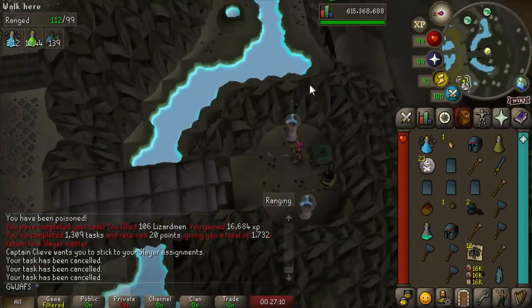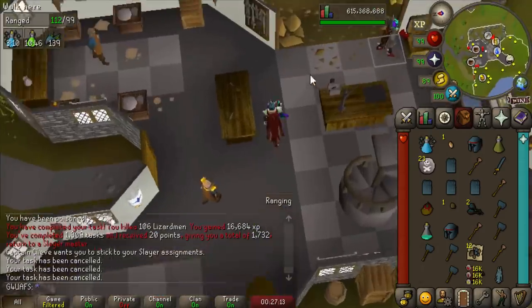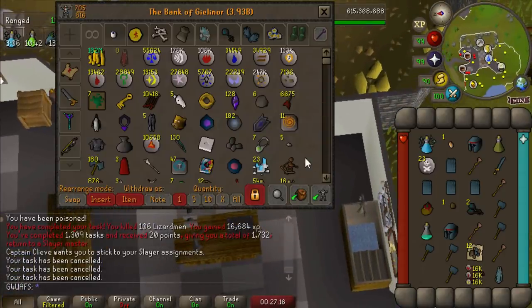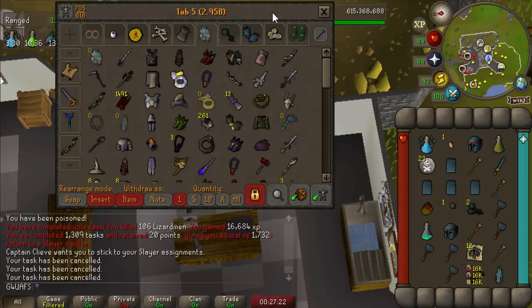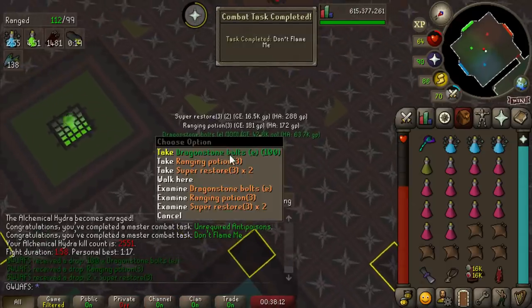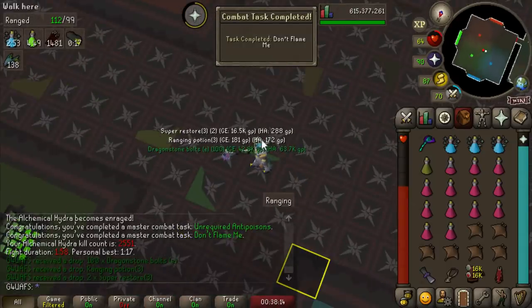Hydra might be more bearable now. They did do an update somewhat recently that made it so the boss does a little animation when it switches attack style, so maybe it's a bit more laid back. Not that a boss that drops like 2 million gold an hour in Alkables needs to be super laid back. Just one Hydra kill got me a couple combat tasks there. Pretty easy — two master ones.